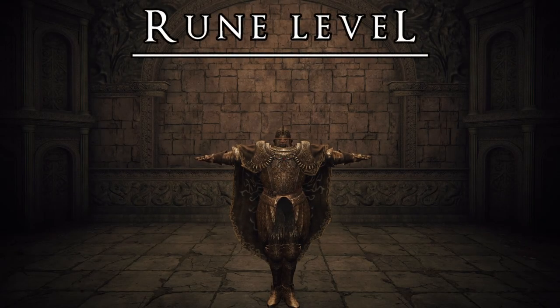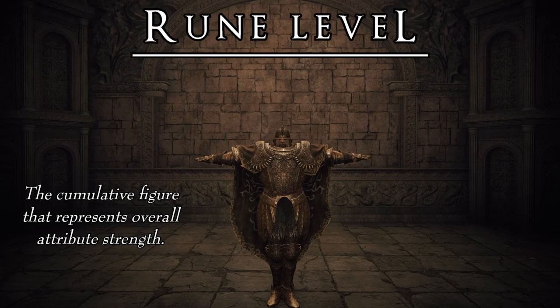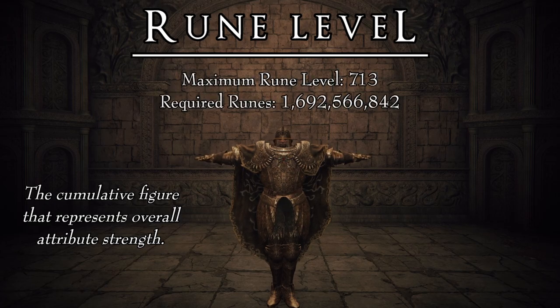In Elden Ring, the first and most basic stat that any character has is the rune level. The game defines your rune level as the cumulative figure that represents overall attribute strength. In order to level up, we need runes — the game's currency — which we can obtain from defeating enemies and bosses, from certain consumable items, and from selling equipment to the different merchants in the Lands Between. The maximum level we can achieve is 713, reached when all main attributes are leveled to 99, requiring a total of 1,692,566,842 runes.